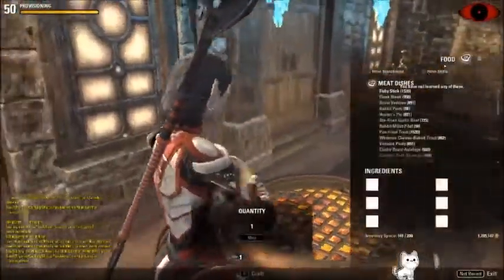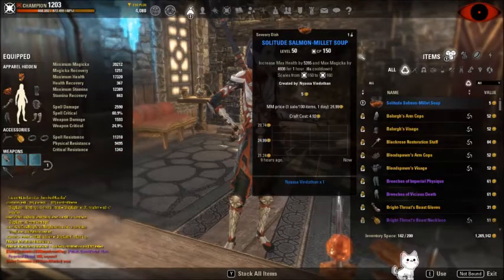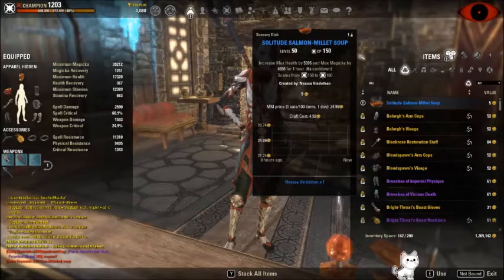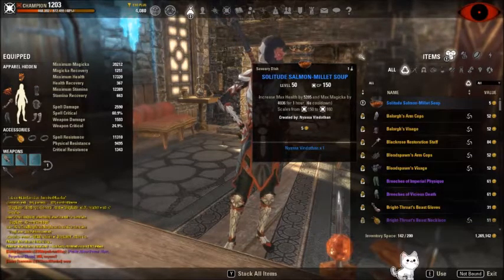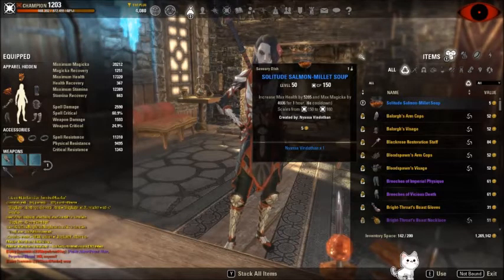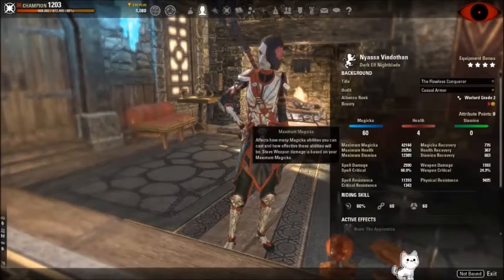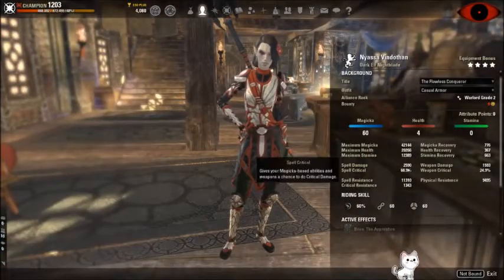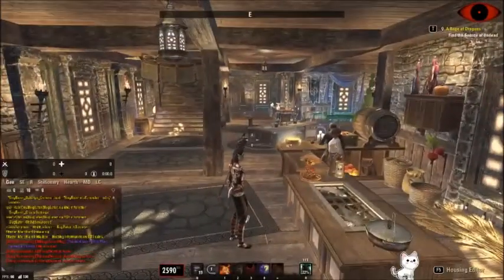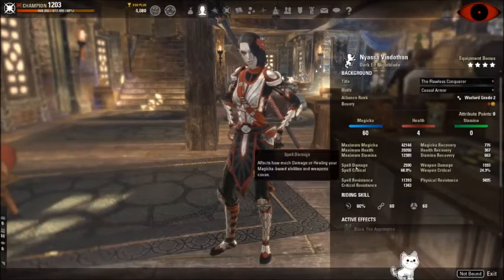The quote-unquote best race for most Magicka DPS is a Breton. Breton has a lot of max magicka and cost reduction as well as some regen. That cost reduction and regen allows you to go with blue food, which will increase your magicka by quite a lot. Let's make some blue food — this increases your max health and max magicka. Our health goes up and our max magicka is up to around 42k. So that's what you can do if you're a Breton. You will lose out on some spell damage, but your sustain and max magicka will be better, and max magicka does also increase your damage. So they kind of equal out.